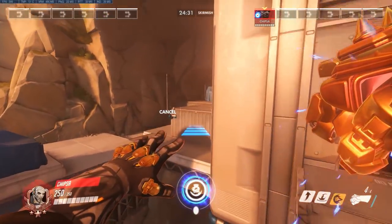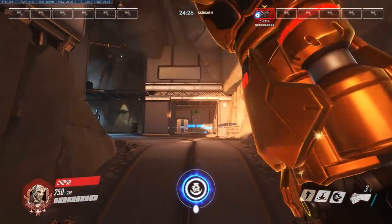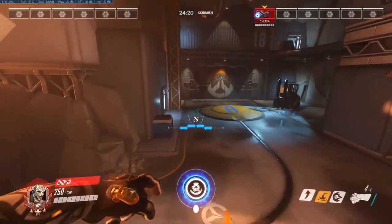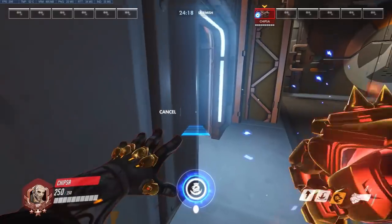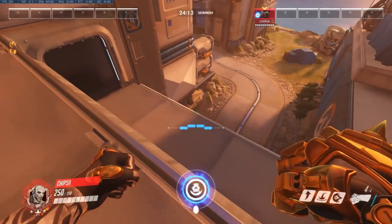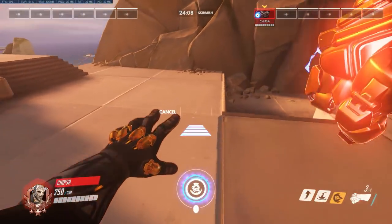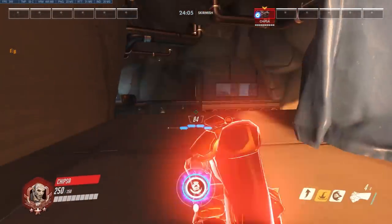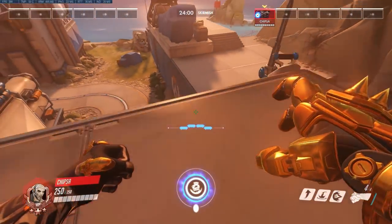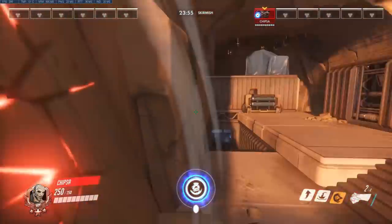The two most important tips I can give you on Doomfist: use E-shift more than shift-E. Shift-E is generally used to escape and not to engage. If you want to engage, it's E-shift. What you want to use shift-E for defensively is: say you're playing here and you see a McCree walking below — drop with your right click charged, boom, slap him into the wall, then shift-E away. That's the way you generally play on defense.